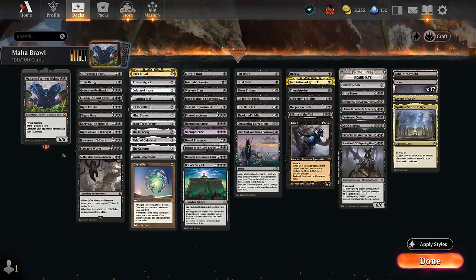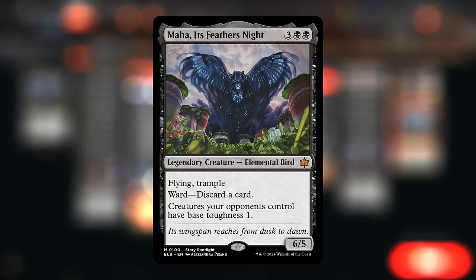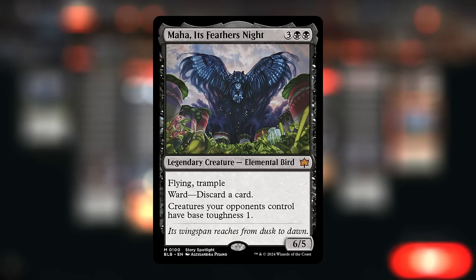Hello and welcome to another brawl video. Today we're taking a look at a mono black control deck featuring Maha, It's Feathers Knight as our commander. This 5/6/5 flying trampler also has a ward making the opponent discard a card if they want to target it, and says creatures your opponents control have a base toughness of 1, turning all opposing creatures into one toughness.